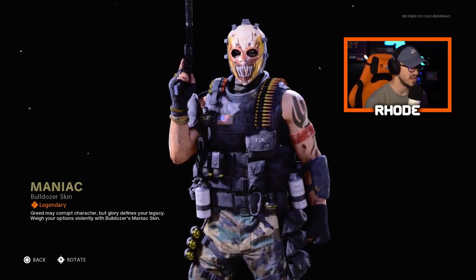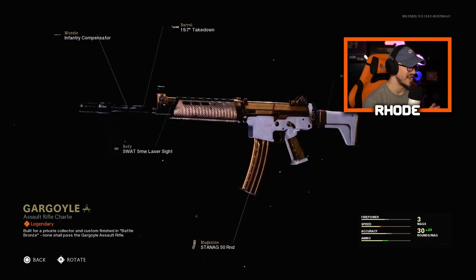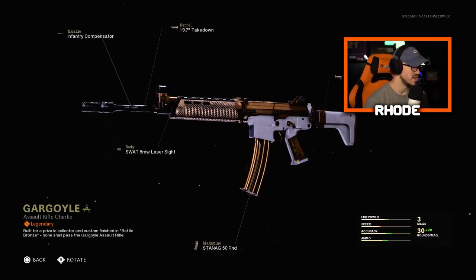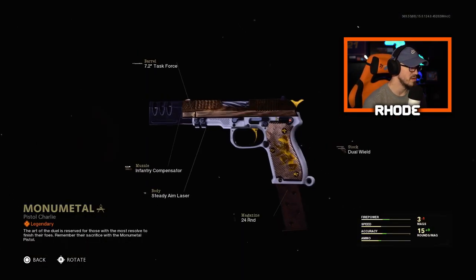Then we have the Gargoyle assault rifle, which is the Krig I believe. Yes, this thing is amazing — I can't wait to use this. We're gonna jump right into the gameplay with these attachments and we're not gonna do anything different to it, so that is a nice blueprint for that.